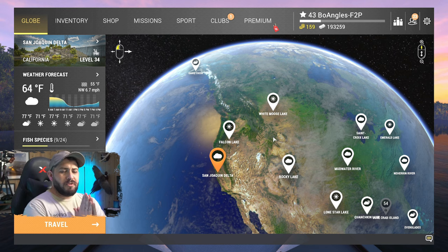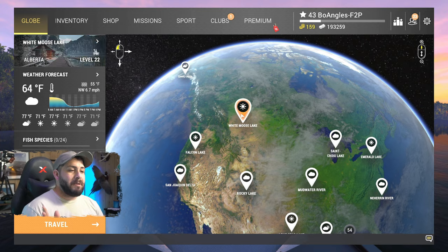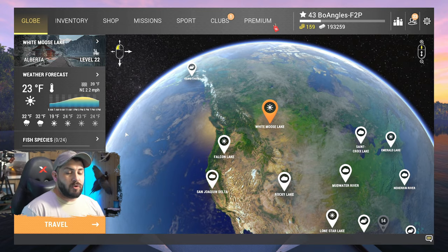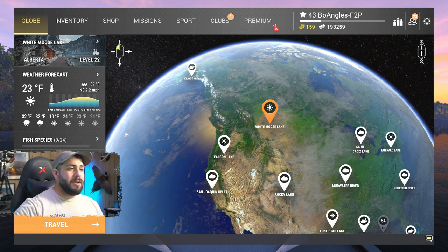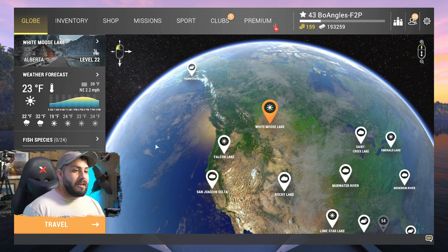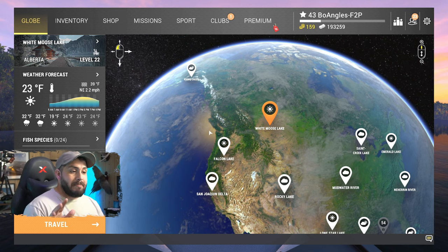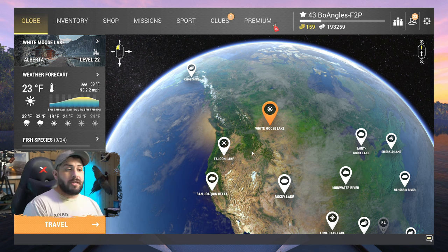For this particular episode I'm changing it up. This is a lake that a lot of people enjoy, and that is White Moose Lake. We're level 43, we've been grinding away at sturgeon forever it feels like, and honestly some of the same stuff you're using for sturgeon at San Joaquin you can also use at White Moose Lake for the lake trout.